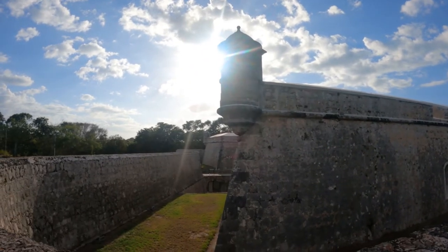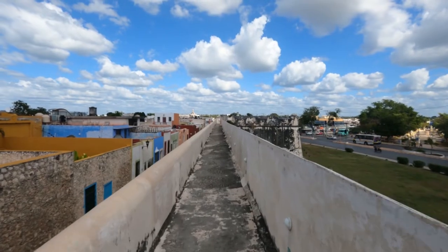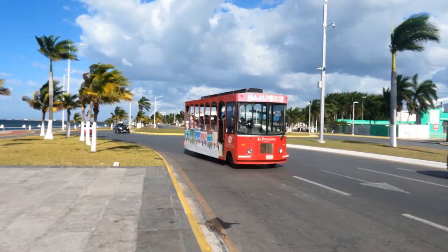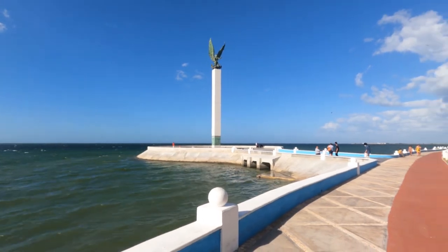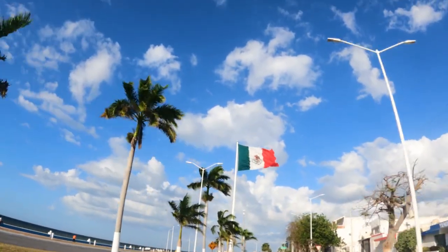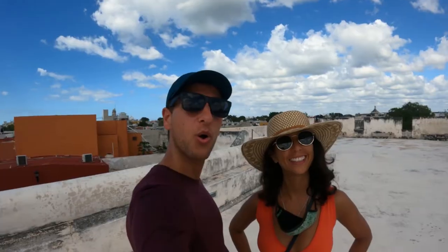The walls were built when the town was ravaged by pirates, and so to avoid the attacks they started building these walls that go all around the town, where you can walk on top so that you could see the enemies coming from afar. Campeche is a vibrant city; the heart of it is its Malecón, which is a long alley that goes along the coast. So this is Campeche, let's go and explore!